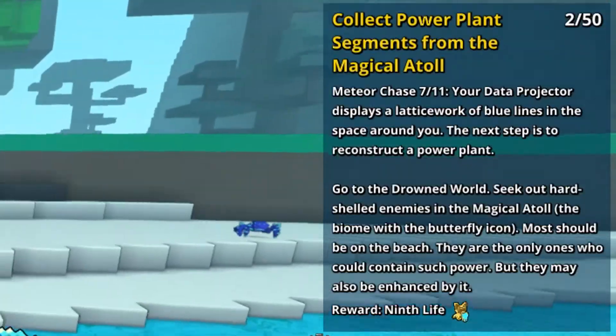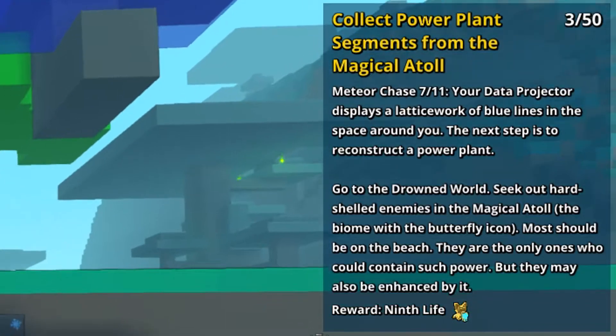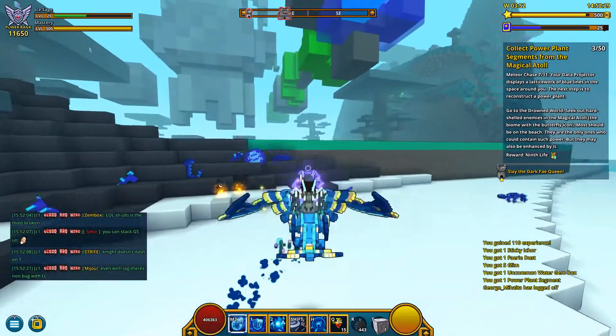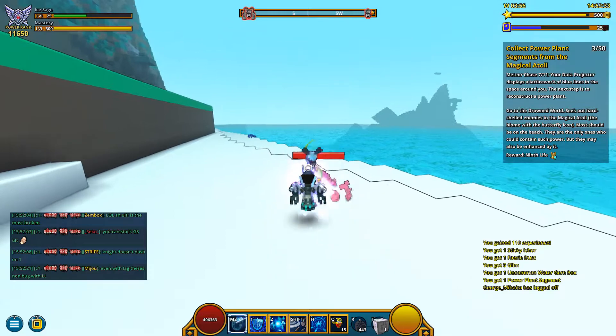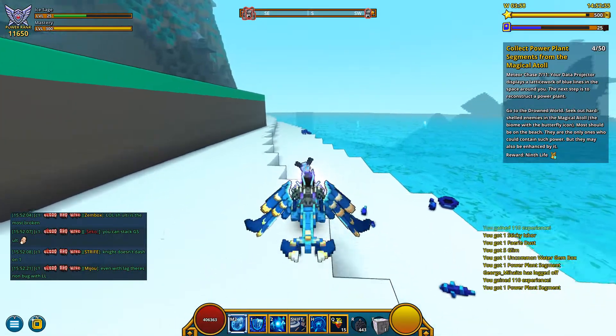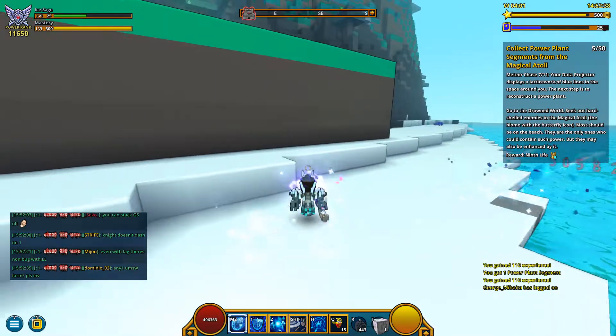The next quest is to collect power plant segments from the magical atolls — from fire walls in the water world — and you get these segments from the crabbees. So you need to kill 50 crabs, and for that you get extra 9 life.